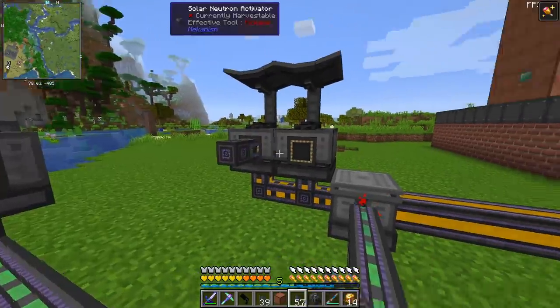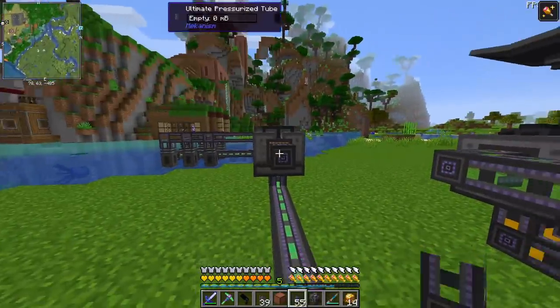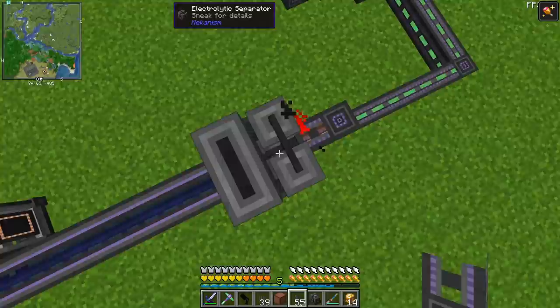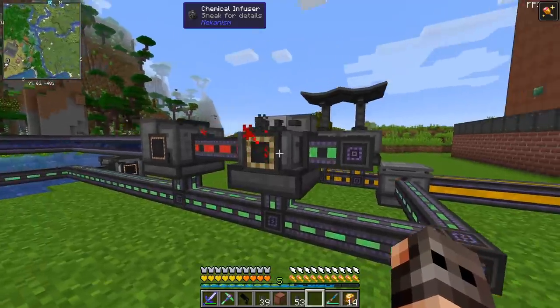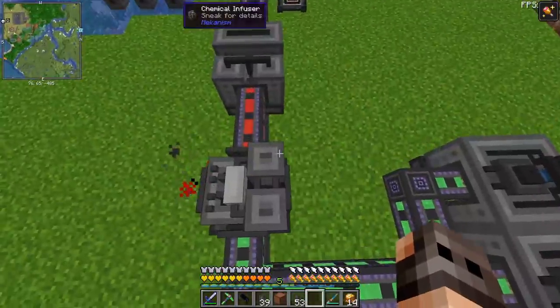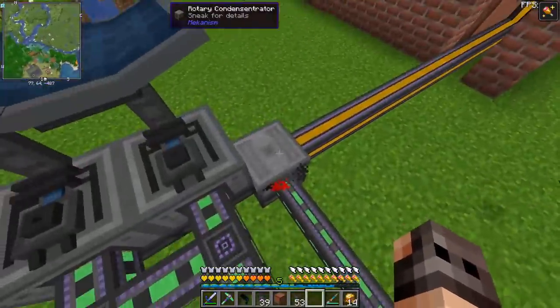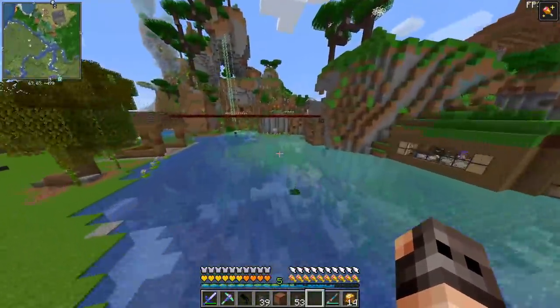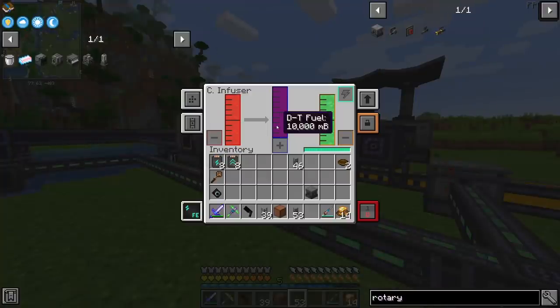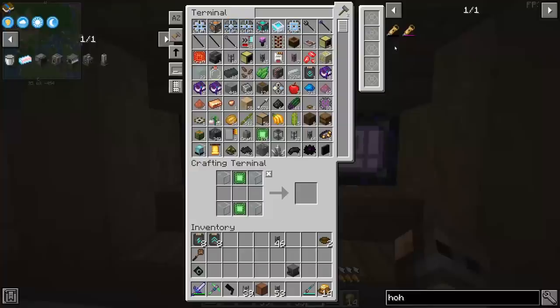Ladies and gentlemen, we have tritium and we have deuterium. You do not connect? Yes, of course you don't connect — I have to set it to output. Both of them go inside the chemical infuser and we get DT fuel. We need three sets of upgrades — four actually, because we need one more rotary condensing centrifuge. The main reason we need an extra one is that this DT fuel is a gas and we need the fluid.